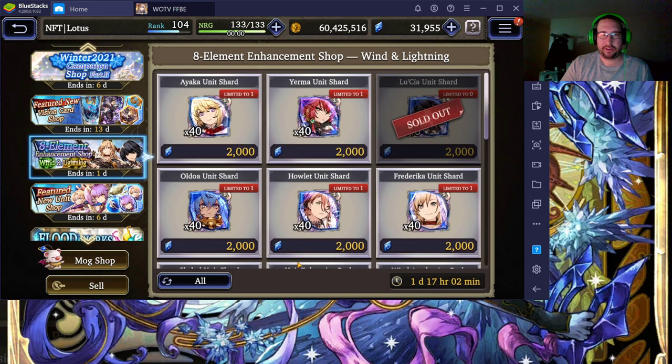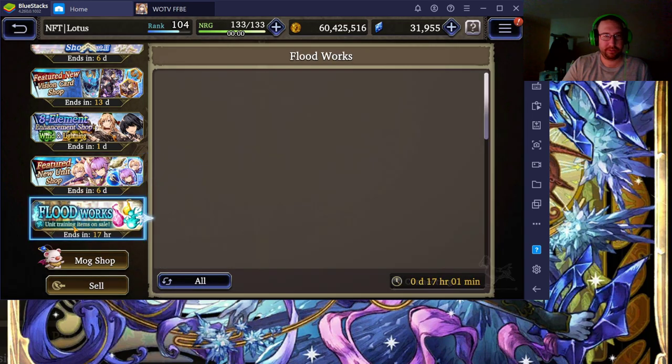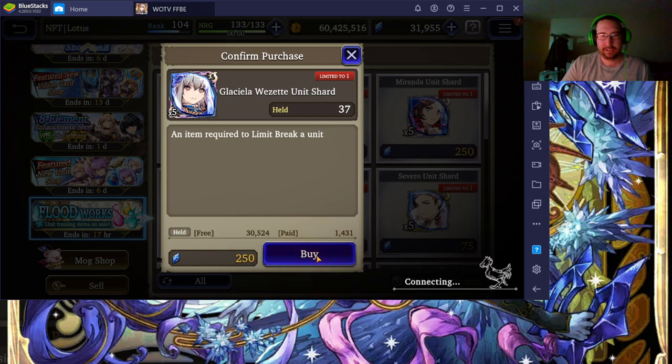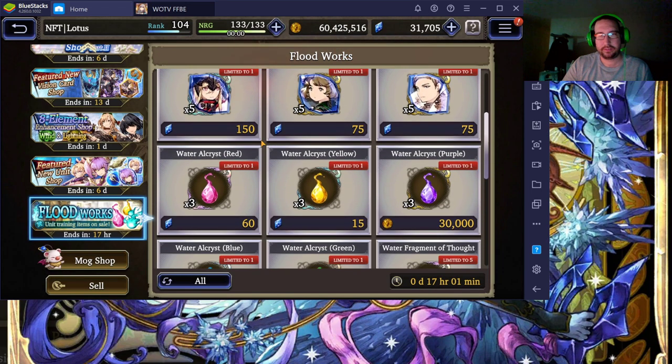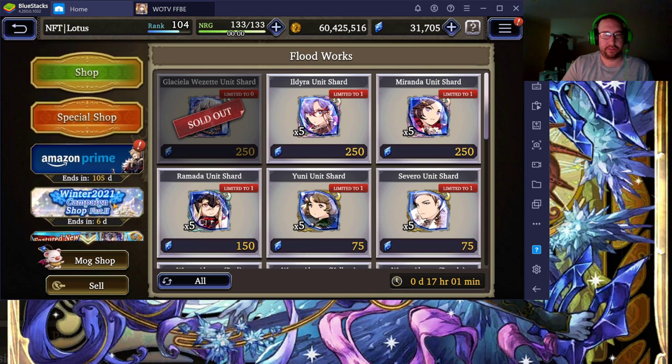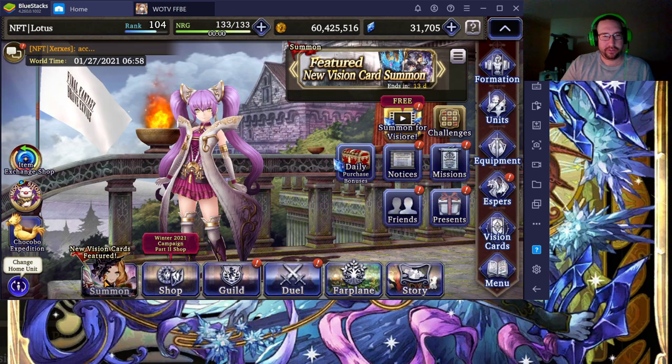These units are good — there's a decent amount of good units that'll be coming out and they'll have every unit featured over the next couple days. So if there's a unit you really want, make sure to go to this shop on the day that unit is featured and buy those shards — it's a standard unit summon deal, 40 shards for 2,000 viz. I really like the vision cards because vision cards are a huge thing to go towards. So now let's get to the summoning.